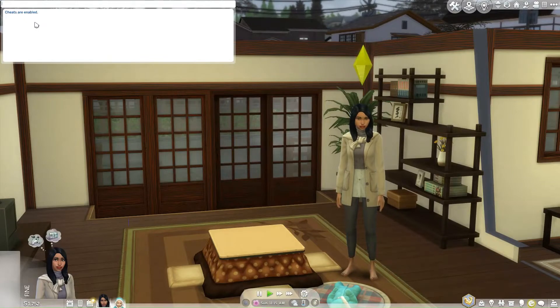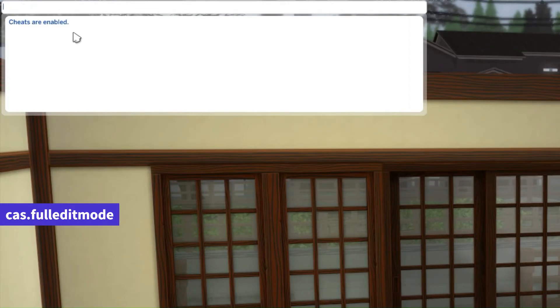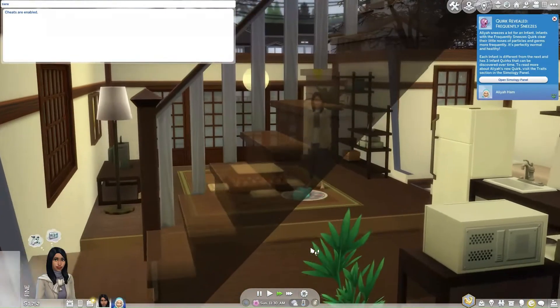But wait, there's more! Get ready for some CAS action. Type in CAS Full Edit Mode and hit that Enter key once again. We're prepping for a transformation.